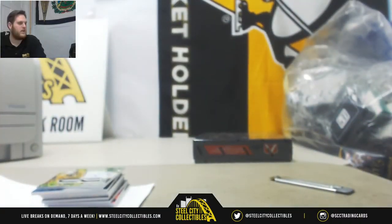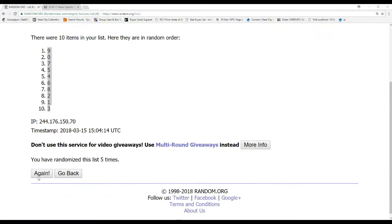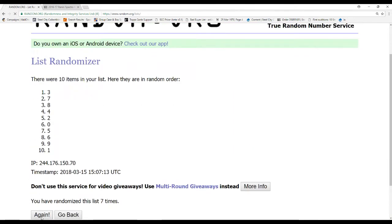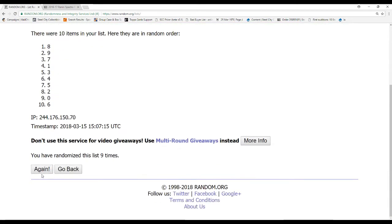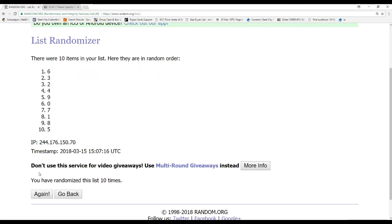And I've got to randomize this base card — I almost forgot about that, don't want to forget that. All right, so we've randomized it five times already, I'm going to randomize five more. When it hits ten, whoever's on top gets the base card. Base card's going to zero number six — that is Brandon IN.